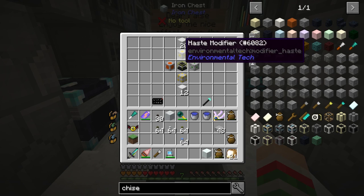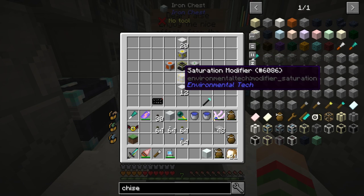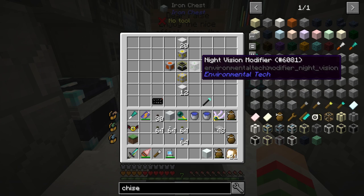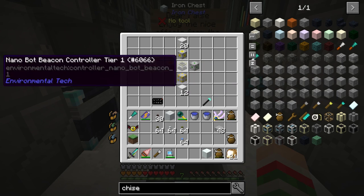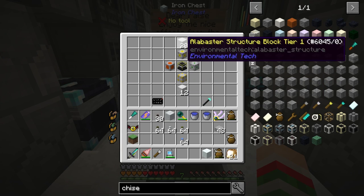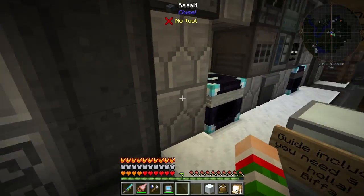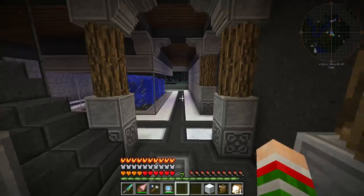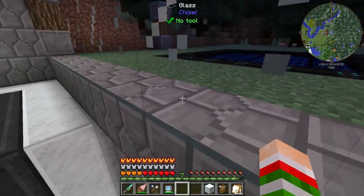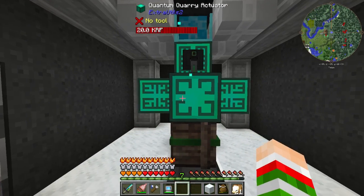So we've got alabaster structure blocks, a haste modifier, a fire resistance modifier, saturation, night vision, a machine base, the controller and another machine base. Dude, this is sweet! So that is from the same mod - it's from Environmental Tech, which I believe... if we go this way, that's our little solar panel out there, that is from the same mod. Environmental Tech. Sweet!